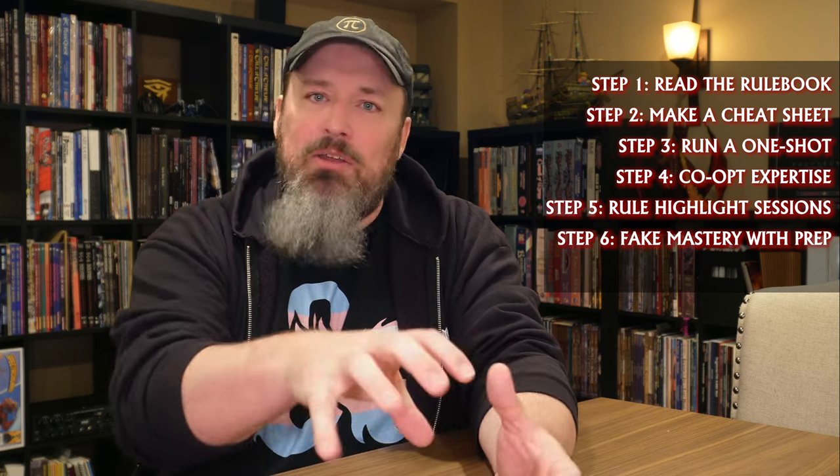Step six: fake mastery with prep. The system cheat sheet you prepped puts the core rules at your fingertips, but you can also fake mastery through your scenario prep. Take the time to look through the stat blocks for every creature in the adventure. Does a creature have a spell you don't know, or an ability that references an unfamiliar rule? Don't wait until you're running the game — grab that information now and put it in their stat block. Your goal is to put everything you personally need on the page. Over time you will actually master more and more of this material, and you can then refocus your notes on just the stuff you haven't mastered yet.